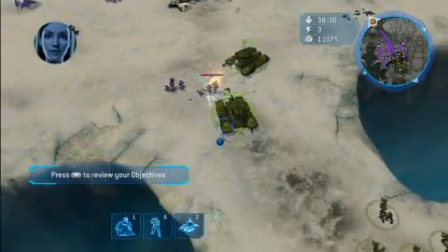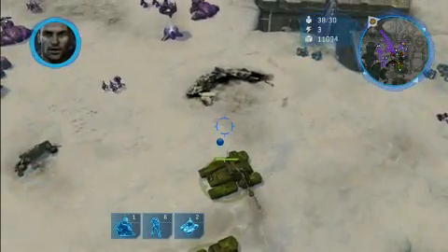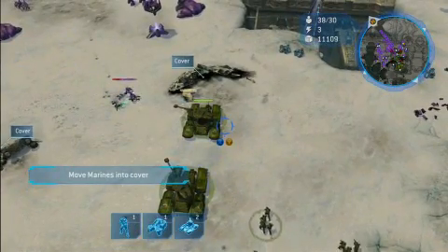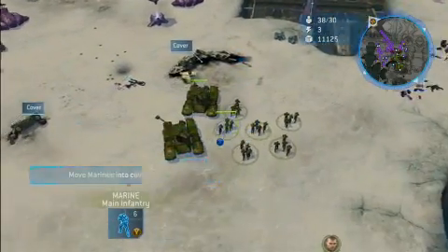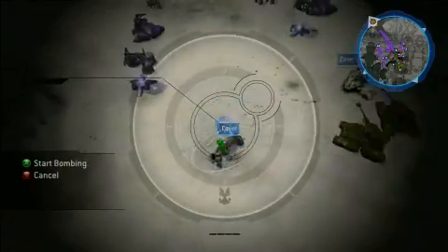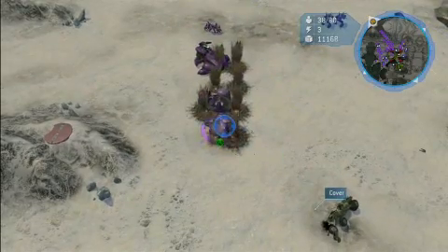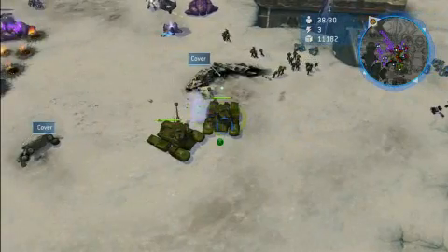You might hear those grunts saying quite a few funny little lines. I'm gonna move my Marines up and put them into cover to provide them more protection. Meanwhile there are two Wraith tanks firing at me. I'm gonna take out that second one with a carpet bombing run from Spirit of Fire — I point it, aim it, direction, and go. Enemy engaged. Taken care of.